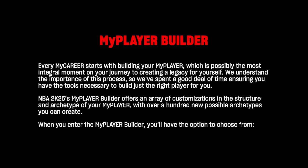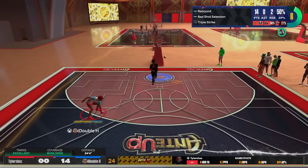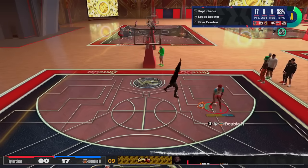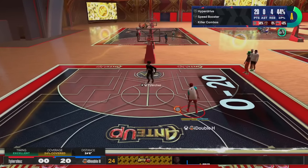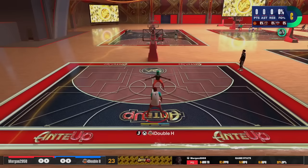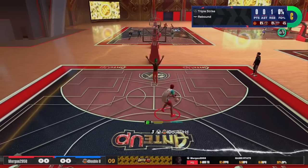A hundred new archetypes is actually kind of crazy. The only thing that worries me is — am I going to be able to see a build name when I load into a game and actually know what I'm up against? In 2K19 or 2K20, if you're playing a two-way slashing playmaker, you know exactly what you're playing against. But in 2K23 and 2K24, you see 'inside out scorer' and you don't really know what that is. We need more info — like I need to see their worst stats as well. A player having a 25 perimeter defense is just as important to know as a 99 three-pointer.